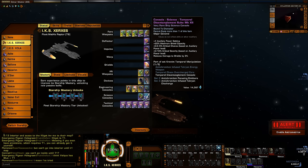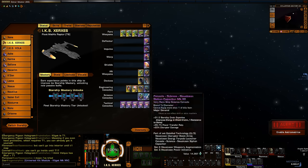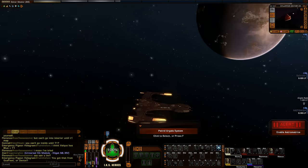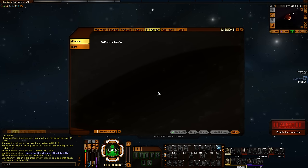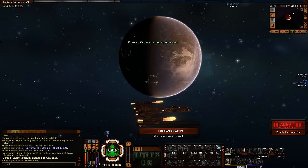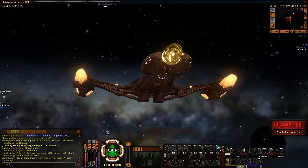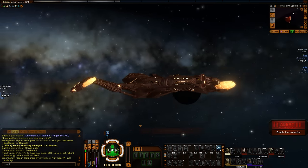I'd highly recommend this set if you are leveling up. This is a very good set — you may replace pieces later, but it's a good starting set. I'll be using this set in combat here, so let's go ahead and patrol Argala. I'm going to turn this up to Advanced just so everything doesn't die instantly. I do want to get a chance to look at the torpedoes, see what the effects look like. This is not going for a super high DPS run, although I will buff up and get an idea of how much damage the torpedoes are doing.